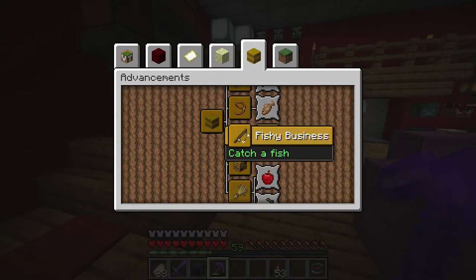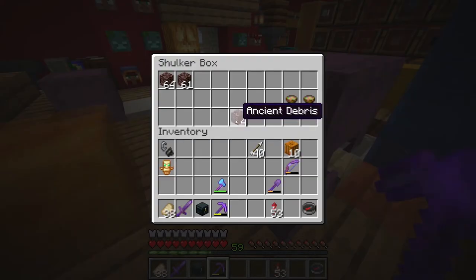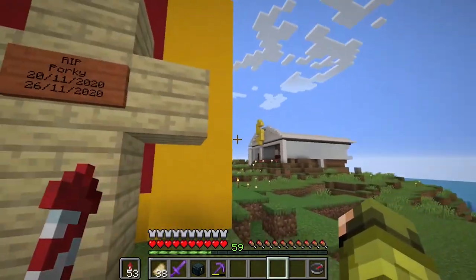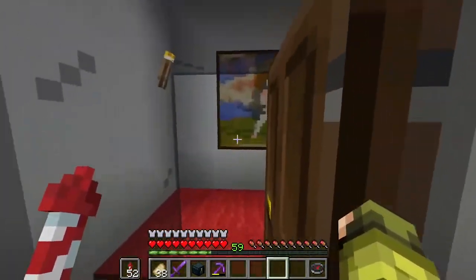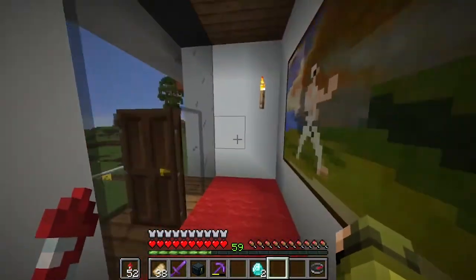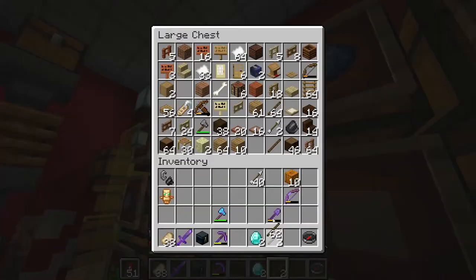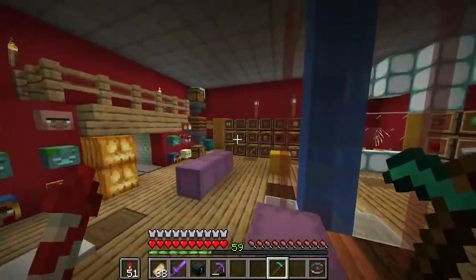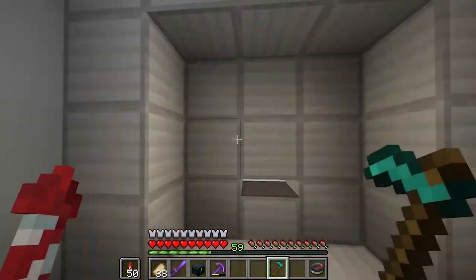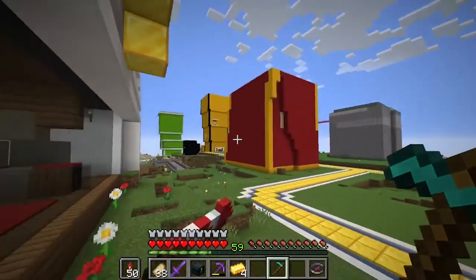One of the challenges is using netherite to upgrade a hoe and then re-evaluate your life choices. So yeah, we have to smelt this up, grab two diamonds from the vault, make a diamond hoe, and upgrade it. This is genuinely a waste of netherite but it's part of the challenges, so here we go. Two sticks — I can't believe I'm doing this.